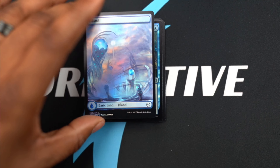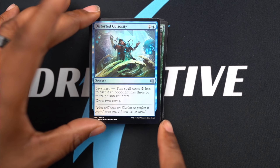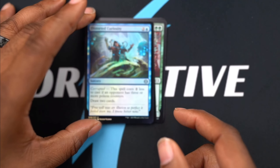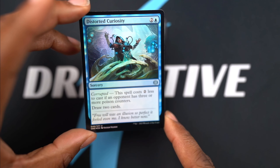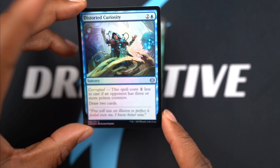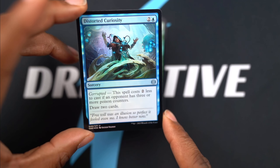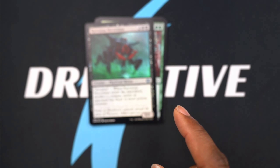And there goes our nice land. Distorted Curiosity - this is one of those cards that's going to be triggering off the Corrupted keyword in this set, where if a player has three or more poison counters, your cards will have additional effects if they have the Corrupted title. I'm pretty sure you'll start seeing a lot of this more often.